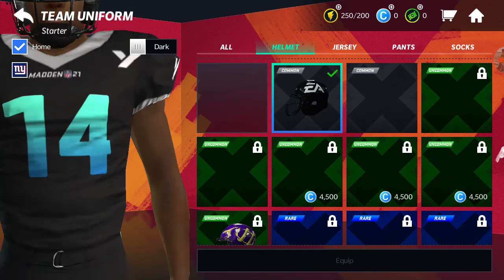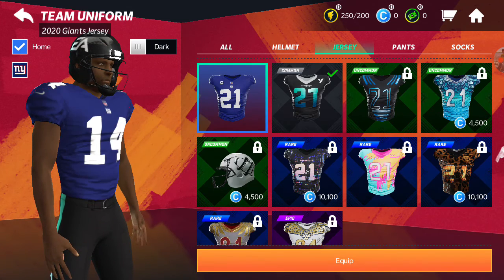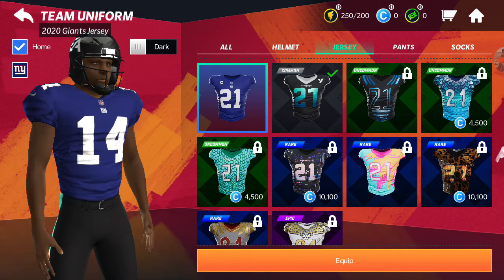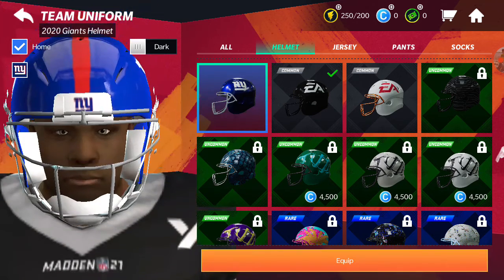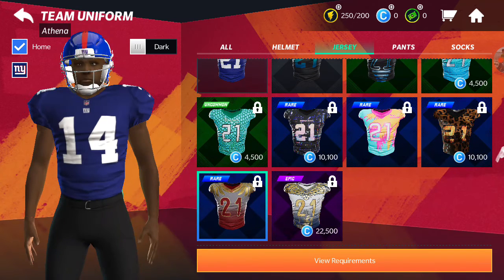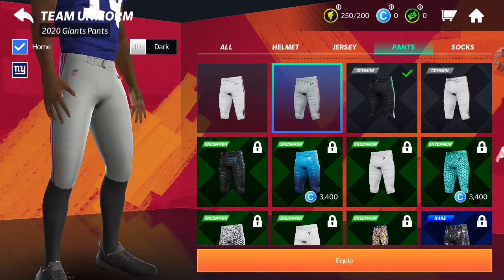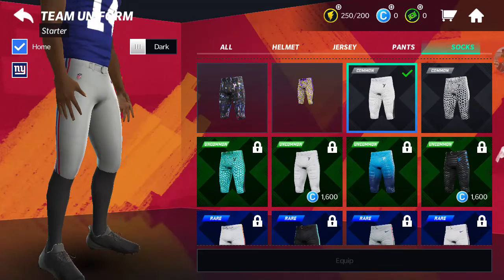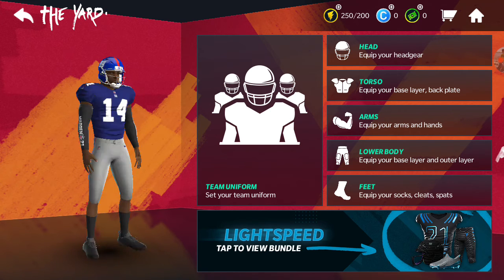Set your team uniform. So apparently all this stuff is locked right now. A white helmet — I could do the Giants. Jersey — we're going to put this jersey on. Pants. Oh, I have to press equip, I didn't even realize that. So press equip, press jerseys, press equip. Look at all these different jerseys though. I'm going to go with pants — white pants. And socks. Yo, let's go crazy — equip that. Yo, look at this, let's go crazy.